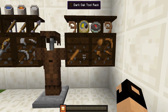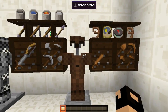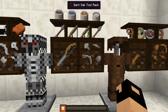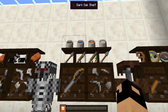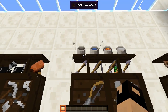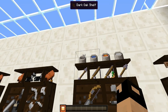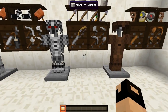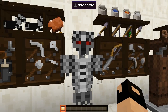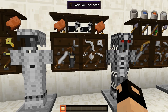Moving over to this side, starting from down here we have all of the different tools and weapons — the wooden tools, the compass, the clock, and the leads. With the wooden tools we have the leather armor which doesn't look half bad. Then we have the stone tools with the fishing poles, the fishing pole with the carrot, arrows, the bow, the stone sword, and all of the different buckets with water, lava, milk, and the empty bucket. Then this is the chainmail armor — I like the eyes on the helmet which looks pretty good.